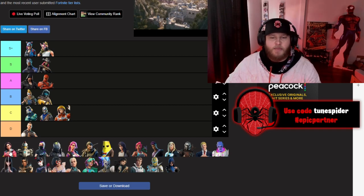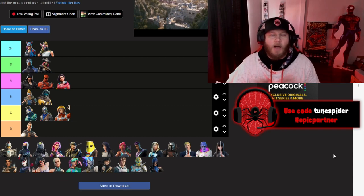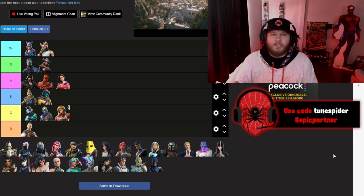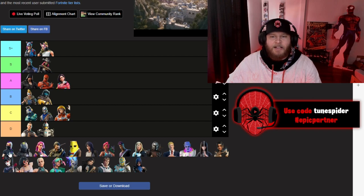They really spoiled us with those two Tier 1 skins, and the battle pass was free then. Chapter 1 Season 9 — I have Rox going in A as well. I thought she was a really cool skin; besides maybe Demi, she was probably my favorite skin from that battle pass. She had a few different colors and the customization of it was great for a Tier 1 skin. Sentinel Chicken Robot is going in D — the skin's just not for me.